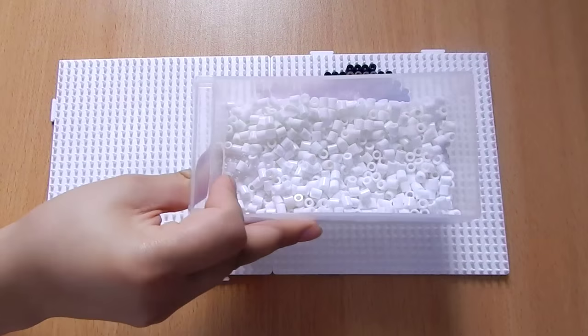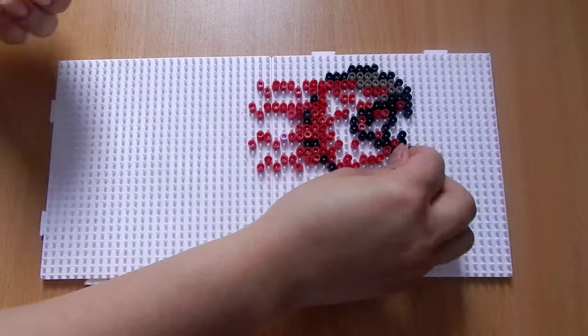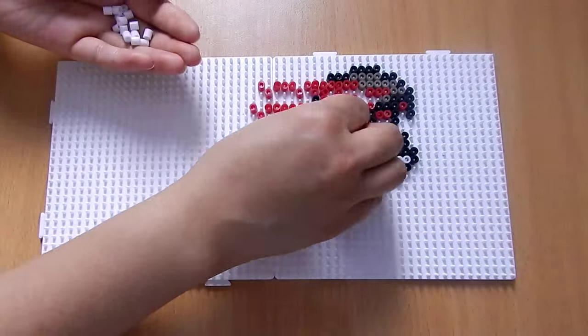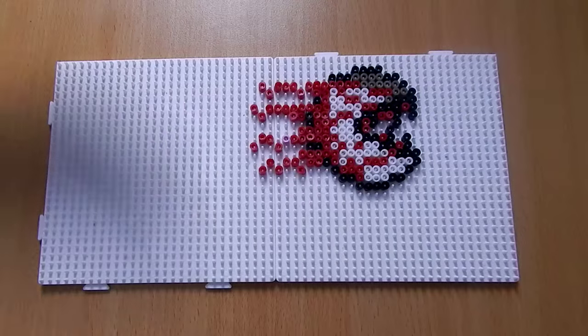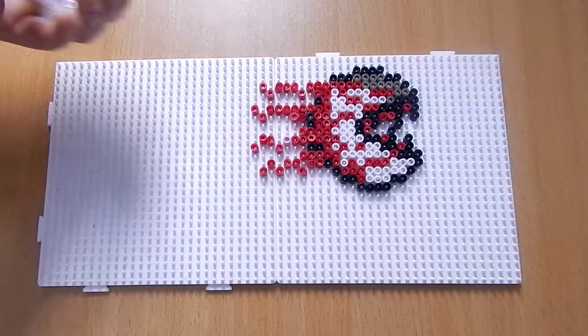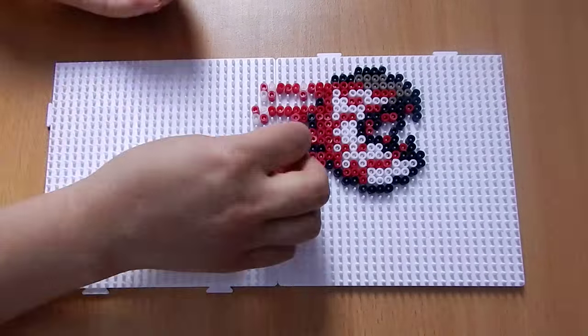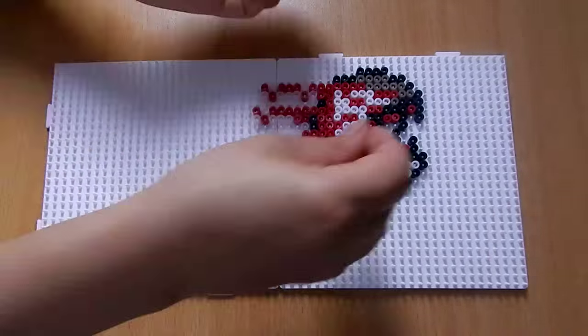And now colour the rest of the eye using your white perler beads. I use clear beads to fill the gaps of the eye's tail. This helps thicken it and makes it sturdier, as I find single lines of beads break easily. But don't worry if you don't have them — you can leave it as it is.